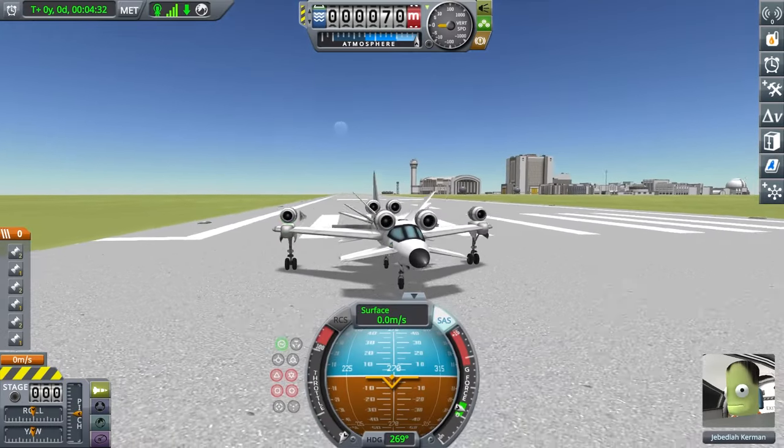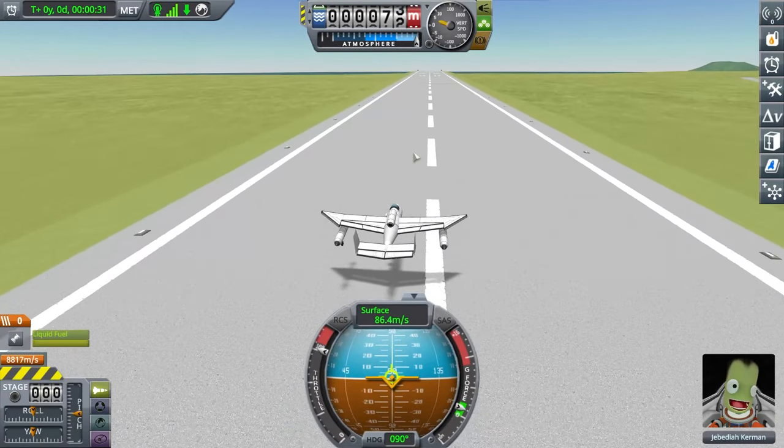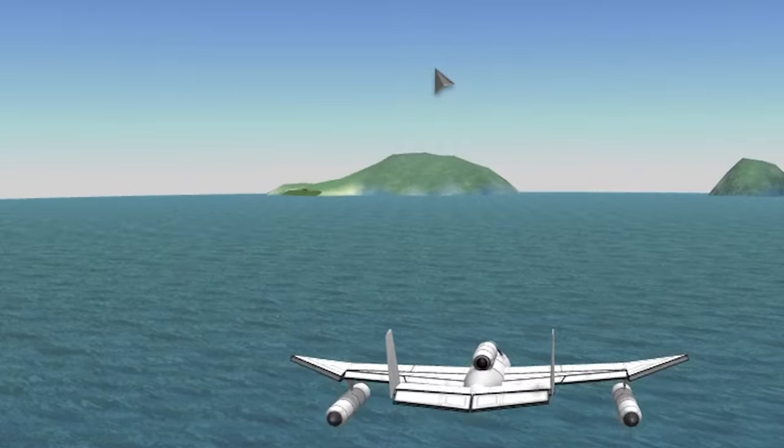Now let's check out the real plane. It has a cool tail. It's very slow, but it does fly very smoothly. Steering is easy — let's go to that island over there.